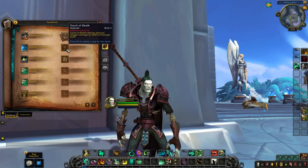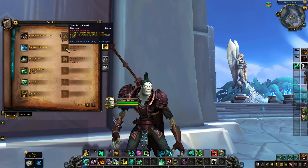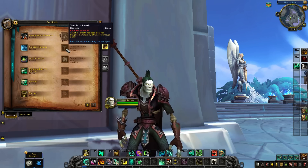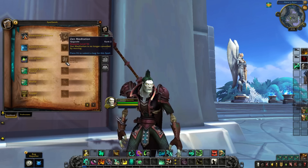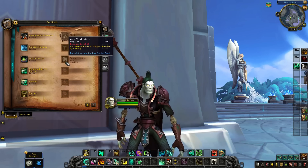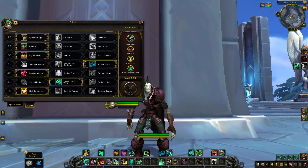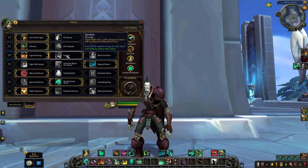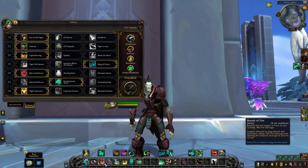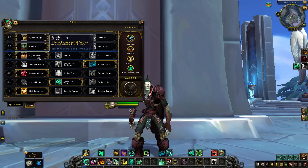Zen Meditation rank 2 at level 56 will no longer be cancelled by moving, so you'll have extra mobility while reducing damage taken, which helps Brewmaster monks. For Brewmaster talents, the first row isn't different, and neither is the next row. When it comes to Black Ox Brew and Spitfire, everything is the same, although I've been told Spitfire is going to be probably less good because the cooldown of Breath of Fire is shorter now, so it won't have nearly as many uses. Light Brewing is different — it reduces the cooldown of Purifying Brew and Celestial Brew instead of giving extra charges. Your Tiger Sweep, Black Ox Statue, and Ring of Peace are all the same. Bobbing Weave, Healing Elixir, and Dampen Harm are all the same.